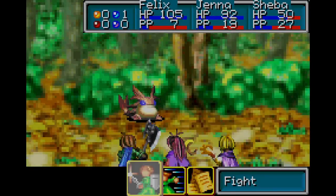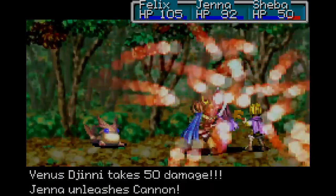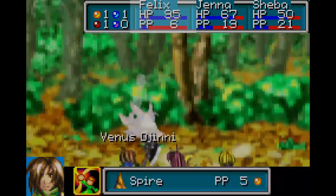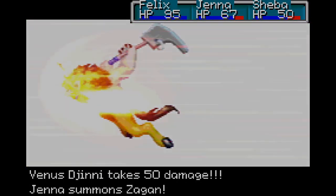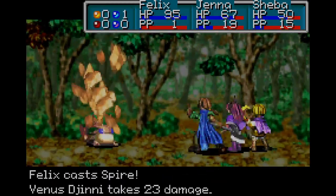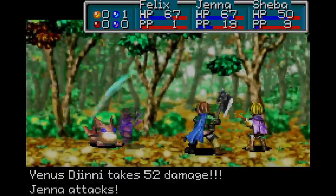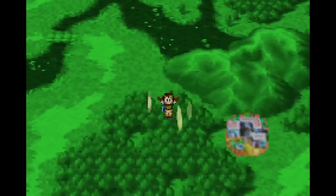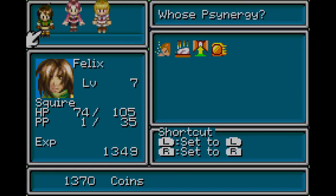Oh, look — a Venus Djinn. This is a tough enough foe to use Zagon on. Look at the noticeable damage difference in terms of power here — Felix is very weak against these Venus Djinn. His defense drops by four, which is actually very helpful.